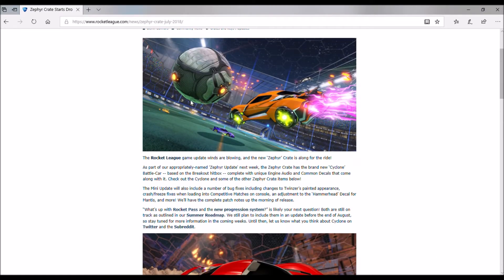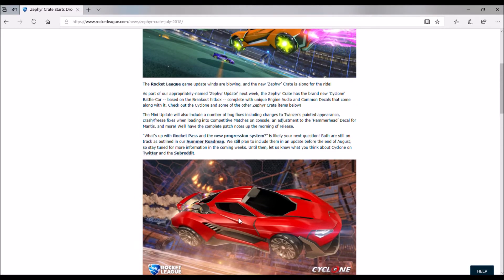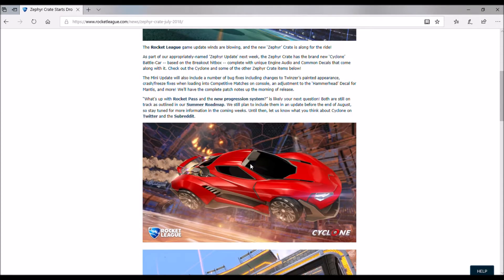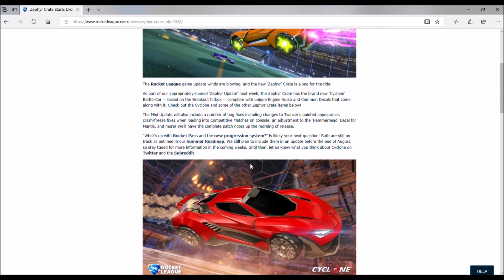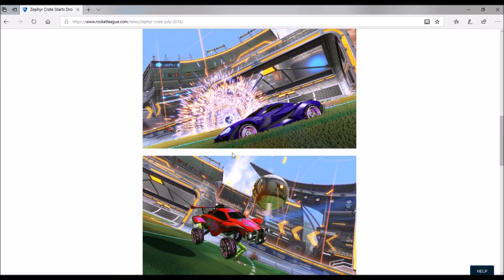So we have this Cyclone car right here — first picture. It kind of looks like the Werewolf, almost. And then we have what looks to be a new gold explosion coming into Rocket League. It looks like the Atomizer but in different colors.